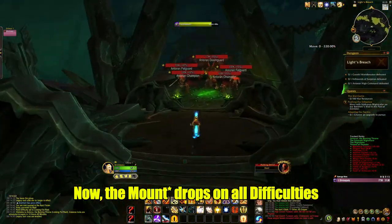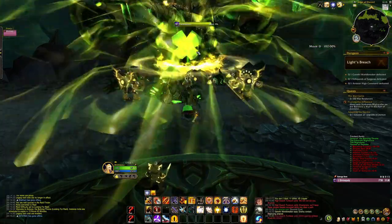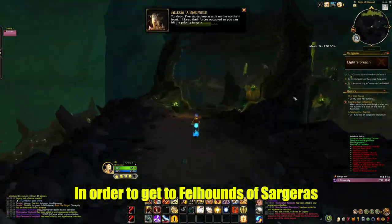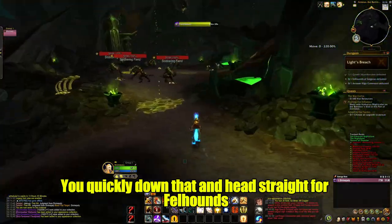The mount drops on all difficulties — LFR, Normal, Heroic, and Mythic. Unfortunately, you do have to kill the first boss, the Garrothi Fellbreaker, in order to get to the Fellhounds of Sargeras. So you quickly down that and head straight for Fellhounds.